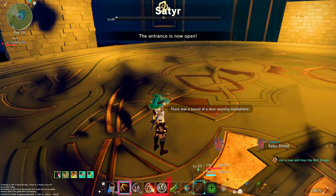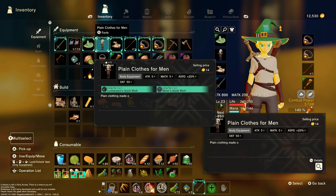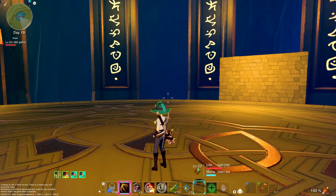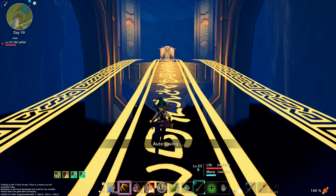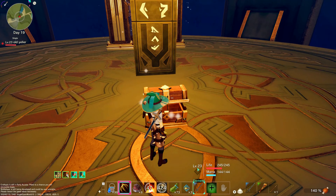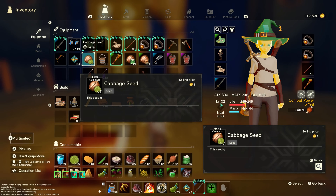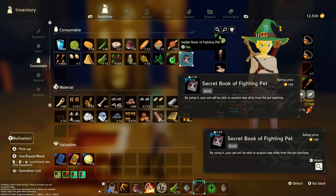What'd you drop for me? Just a shield. Previously when I fought him he dropped his blade, so now I've got two shields. As I said, I've been in this dungeon before. There should be some more chests here — you get the Secret Book of Fighting Pet. I've already unlocked this, so it's probably not gonna let me unlock it again. Yeah, not gonna let me. This gives you some more pet skills, so that's always good.